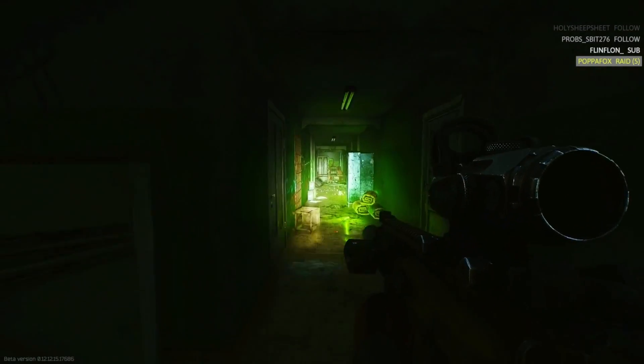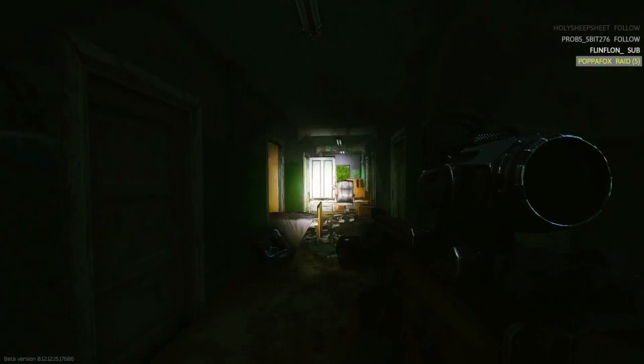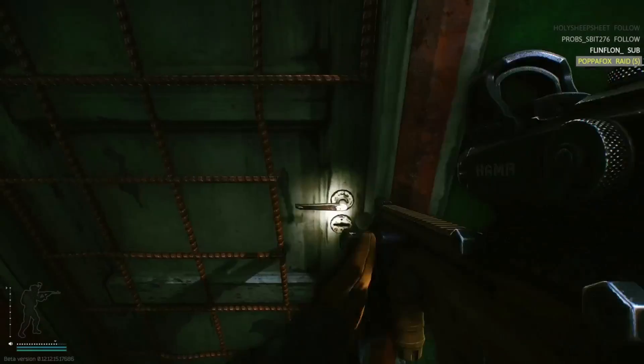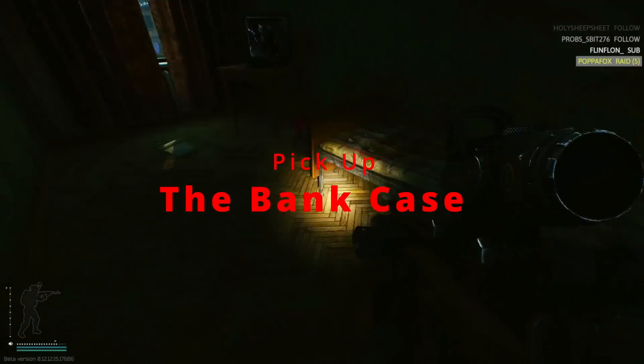Once you have dorm room 203 key, the door is the second door on your right. It's a locked door with a gate over it. Unlock the door and the briefcase should be underneath the bed.